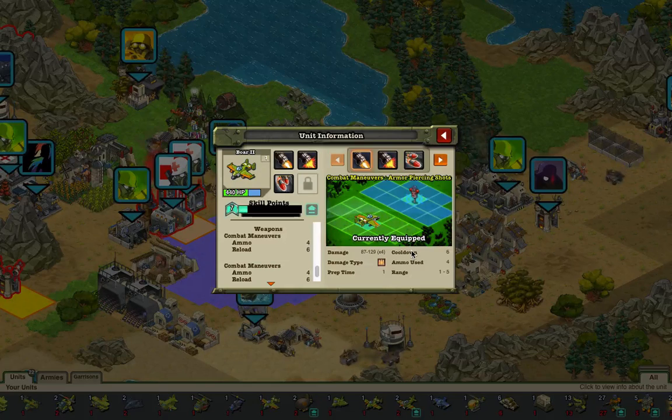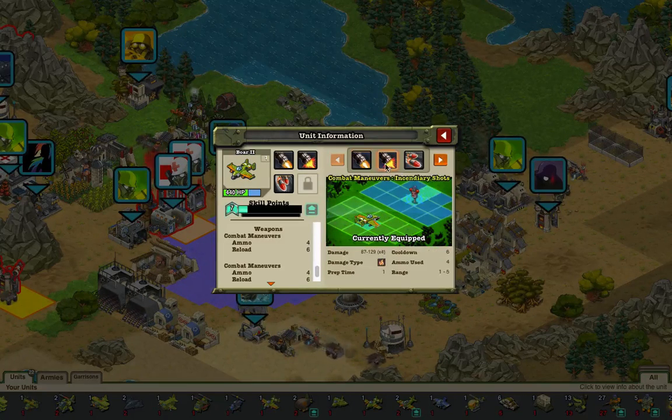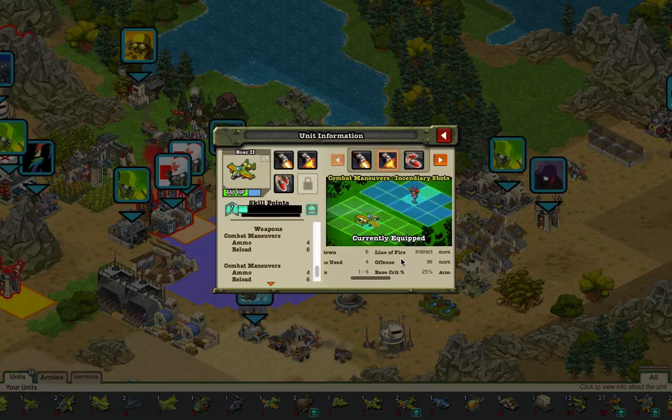The armor piercing shot does 87 to 129 times 4 piercing damage, with a pad time of 1, cooldown of 6, 4 ammo use, 1 to 5 range, an indirect line of fire, 96 offense, 30% base crit, 20% crit vs. soldier, 50% crit vs. vehicle, 80% armor piercing, and a 75% chance to poison any target for 2 turns. The incendiary shot has the same damage with a fire damage type, and somehow this is called an incendiary shot yet it somehow poisons targets — that's game logic for you.